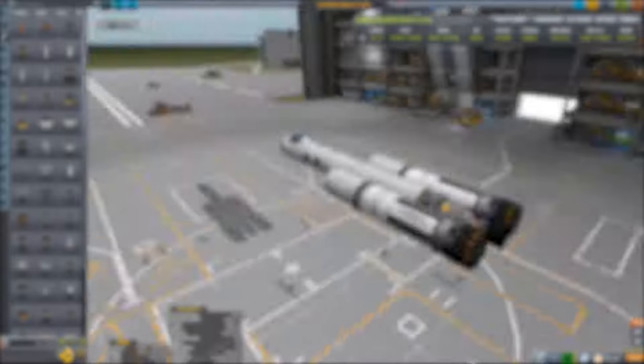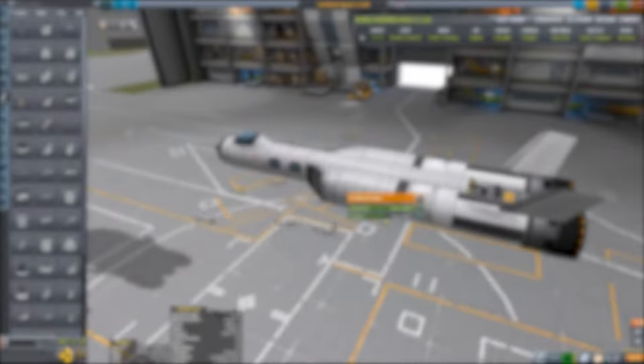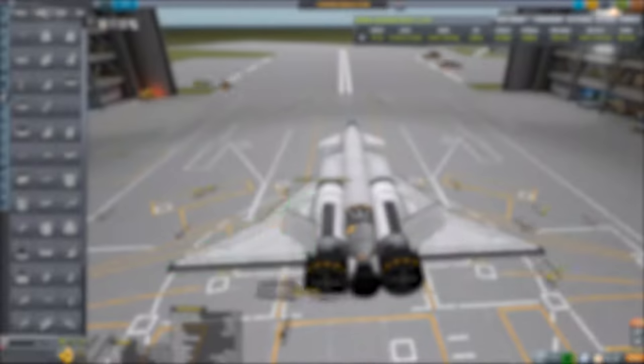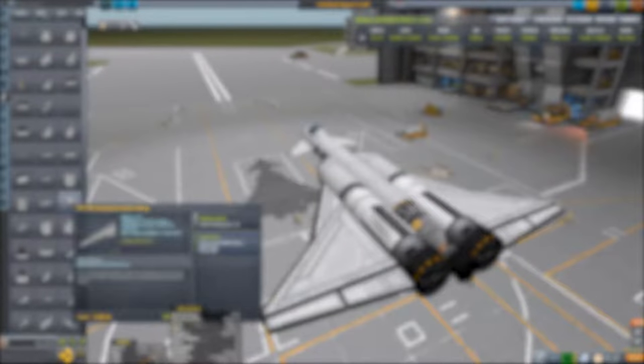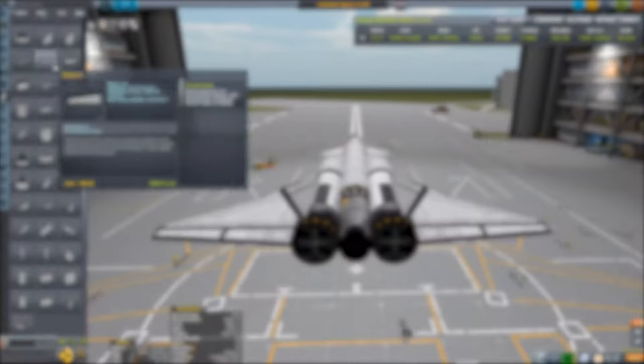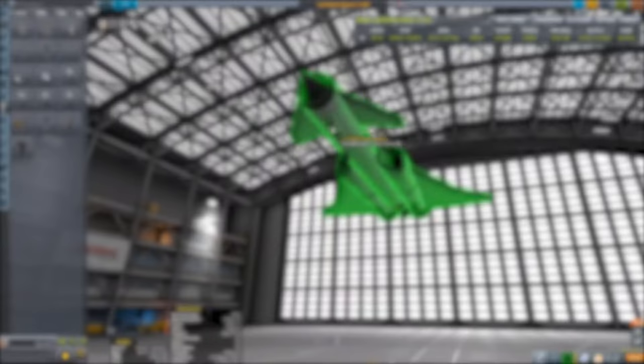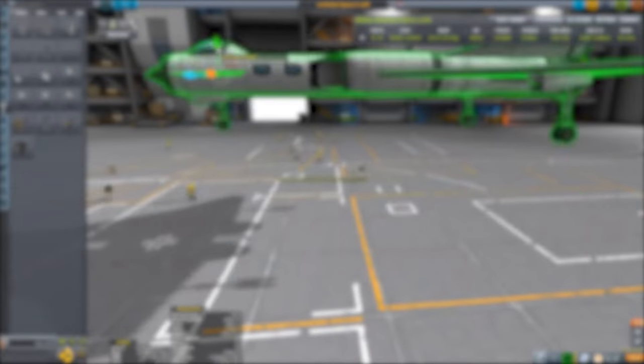And there you have it — a fully reusable SSTO space plane able to land on the Mun with three tourists. That's going to do it for today's video. I do hope you've enjoyed it — if you did, make sure to like the video. I also have a Patreon if you're keen on supporting the channel, with cool rewards on Discord as well. I've also got Twitter, so check out all those social media links, and I'll see you later — goodbye guys!